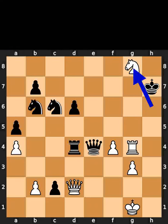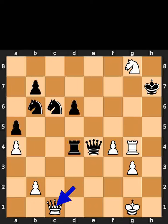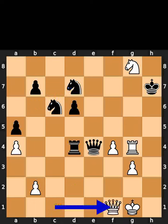White plays knight to g8. Black promotes to a queen with check. White takes the queen on c1 using the queen. Black plays knight to d7. White plays queen to f1.